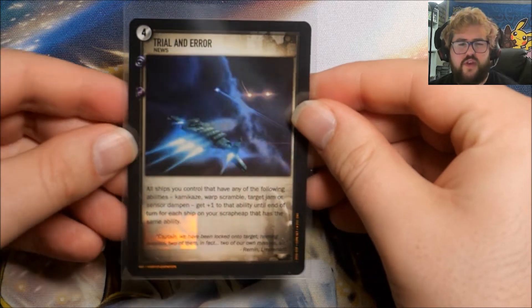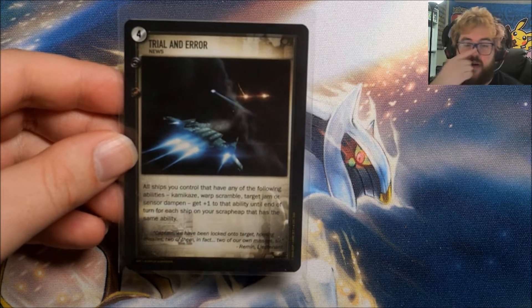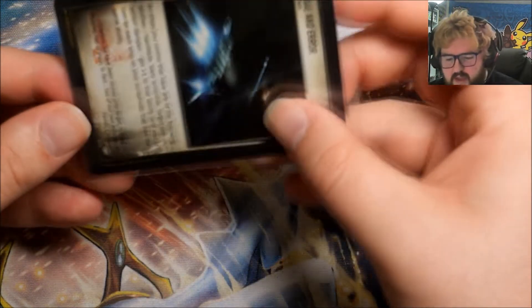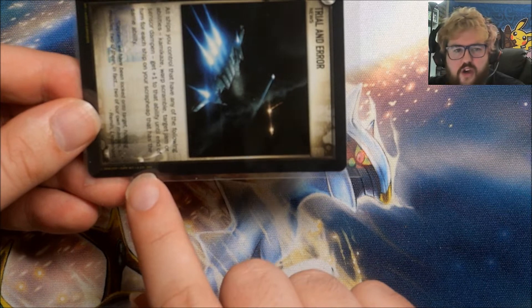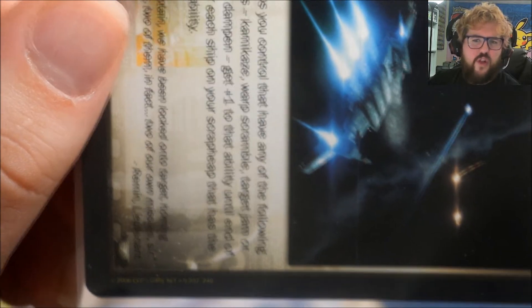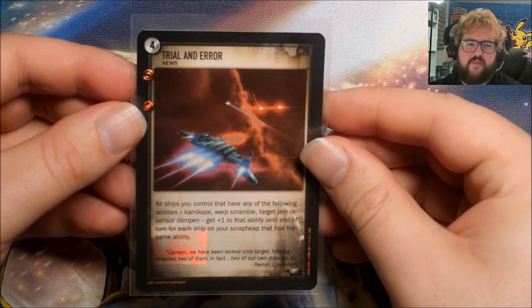Before I go into the packs, I want to have a quick look at the box topper. I looked it up because I didn't remember reading anything about this game having promos. I pulled up the promo list and this wasn't on it. Turns out this is actually a card from the set — core set number 237 out of 240. It's just listed on my checklist as a regular rare, but we got a foil of it as a box topper, so I'm not sure if you always just get a box topper. That's kind of a weird one — I've asked some people who collect EVE about it.